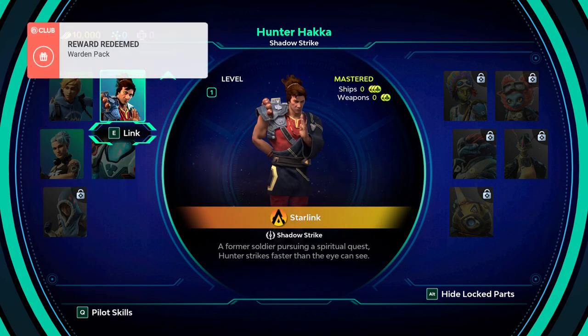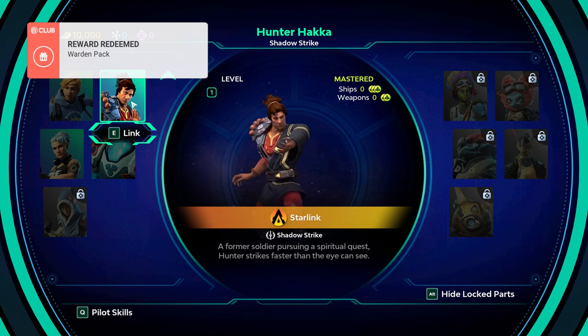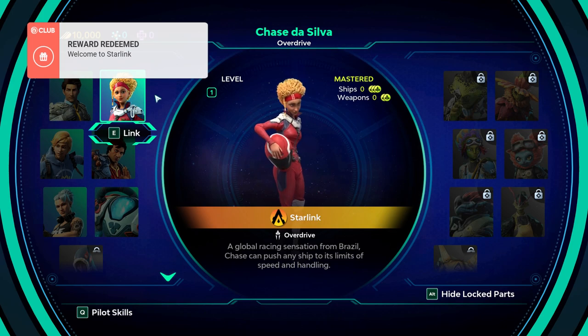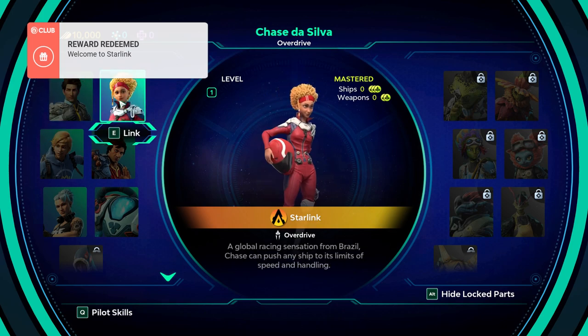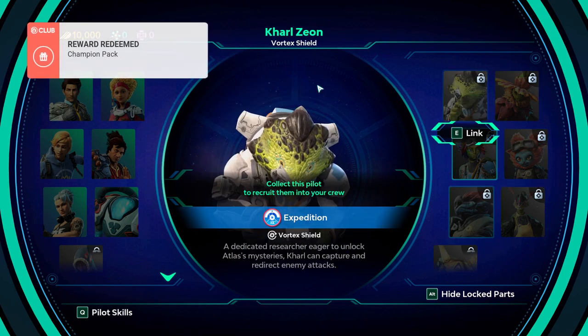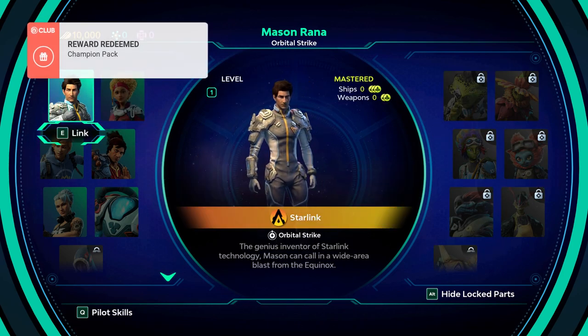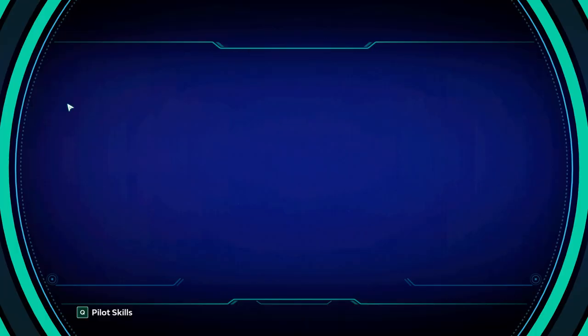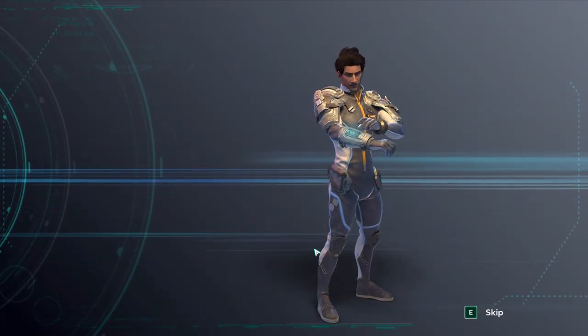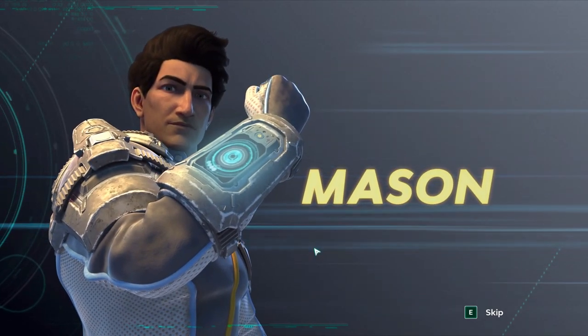So we've got a bunch of characters here — they have special abilities. All these things that are showing up here came with the game. Included DLC and unlockable characters over here. I'm just going to go with the default character because why not? I don't really know much about the game. We played about an hour of it.